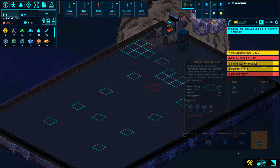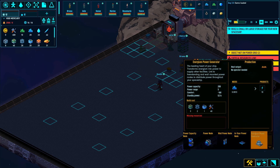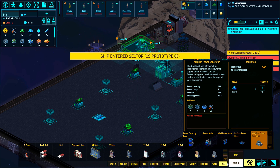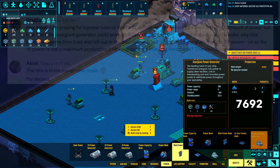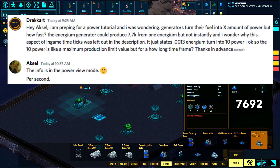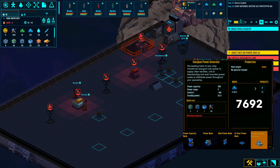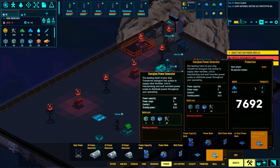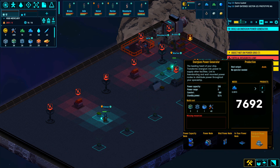We get the Energiom Power Generator for free at the beginning of the game without any research. The description states that it turns 0.0013 Energiom into 10 power, which when calculated results in a total of 7692 power for an entire Energiom crystal. Axl from Bugbyte confirmed that this conversion happens per second, so the Energiom Power Generator produces a maximum of 10 power per second.